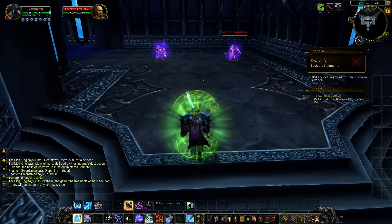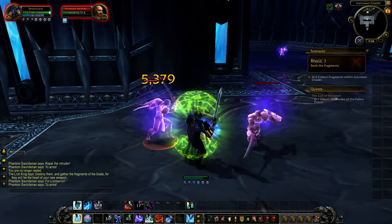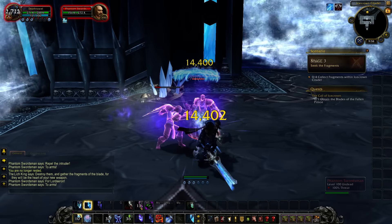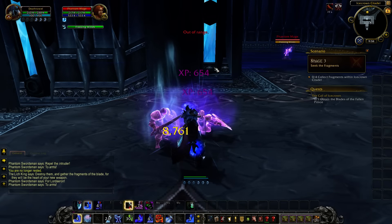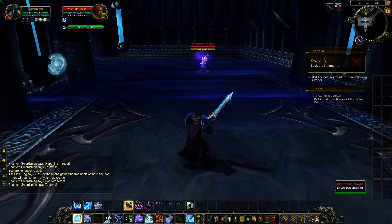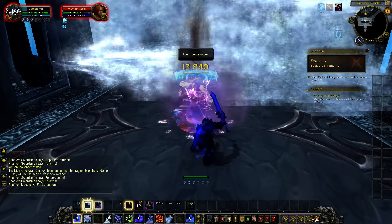I'm just going to walk through here with AMS because I can. You've got to remember how the rune system works now — there is no Death Rune, no Undead, Frost, or Blood Rune. Everything is just one universal rune now, so it's way easier. I actually like how easy it is.